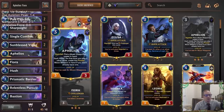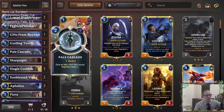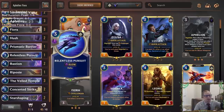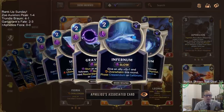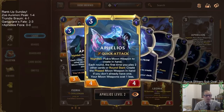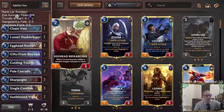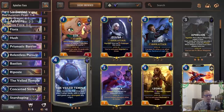The reason to pair Aphelios and Fiora together is that Targon is another good region to pair with Fiora - you have good protection spells like Sun Blessed Vigor, Pale Cascade, Guiding Touch, and Bastion to help protect. It's a good region with Fiora, and having Aphelios means if you just sit back and protect him, Aphelios can also win games on his own with moon weapons turn after turn. So we have two champions we're going to protect and let win games for us.